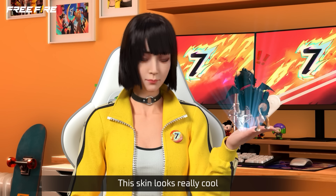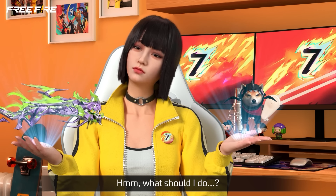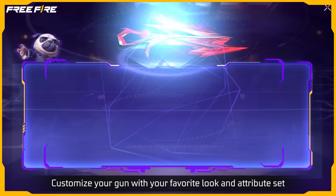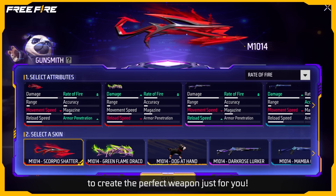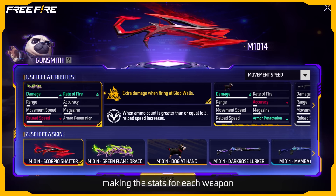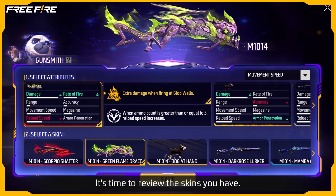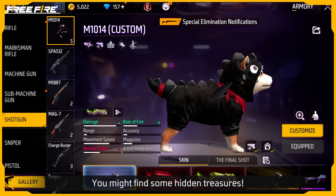This skin looks really cool! I like the attributes of this one better! What should I do? The new Gunsmith system is now available! Customize your gun with your favorite look and attribute set to create the perfect weapon just for you! The display of weapon attributes has been updated, making the stats for each weapon clearly presented in your armory. It's time to review the skins you have — you might find some hidden treasures!